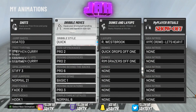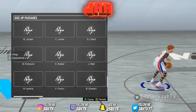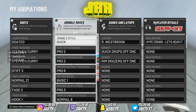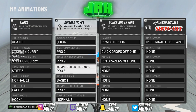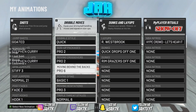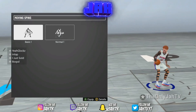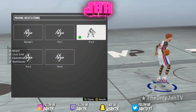My dribble style is Quick as always. Pro 2 is my size of package — I use Pro 2, Zach LaVine, and Curry; they're all the same. Sometimes I use Kyrie if I feel like I don't want to get fancy with it, to get crab animations. For my moving behind the back I use Pro 6 — I've been using this the longest. Moving crossover is Pro 2, and Basic One — that's how I get that spin back animation y'all been asking about.